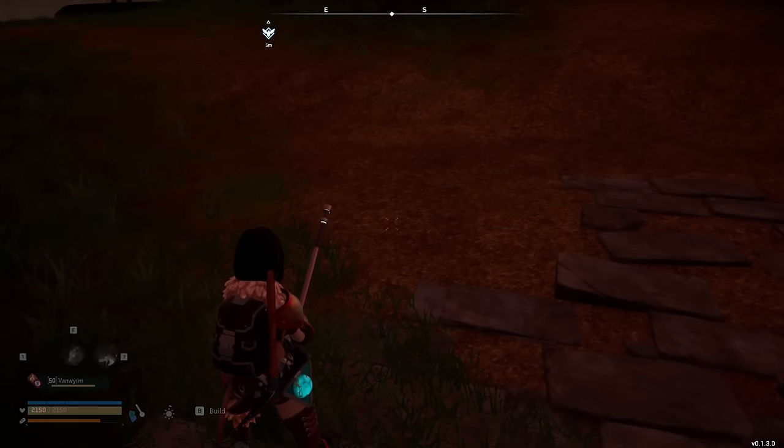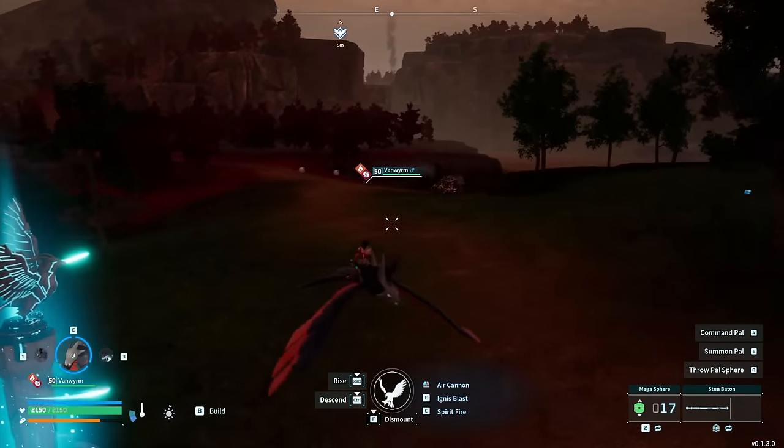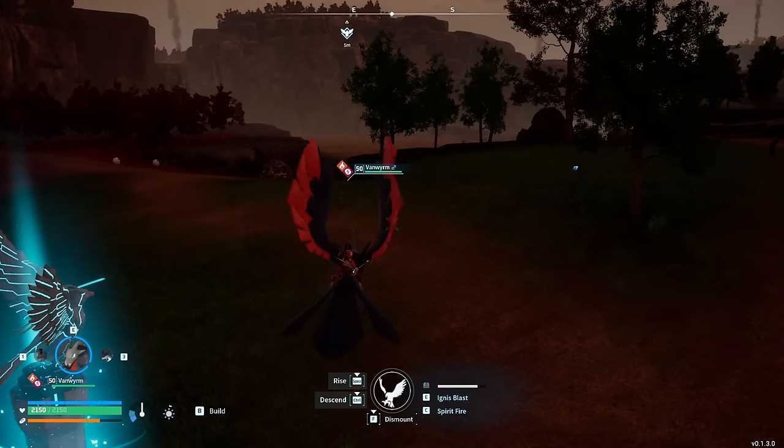You can use the deer, you can use the malpaca, you can use the direwolf, you can use the vanworm. Just something that you can ride around on that's decently fast and has a basic attack with a fast cooldown.